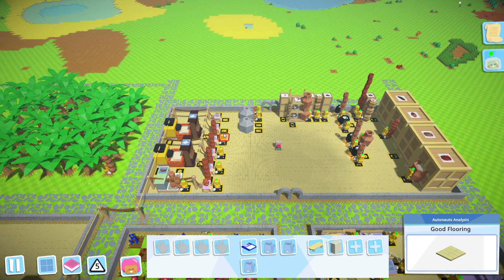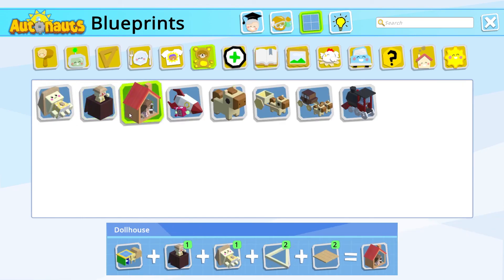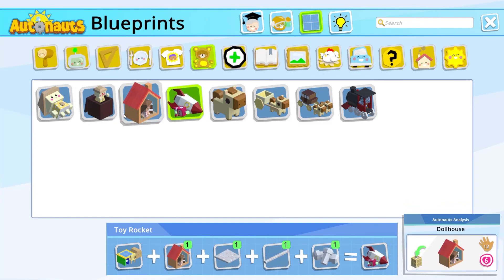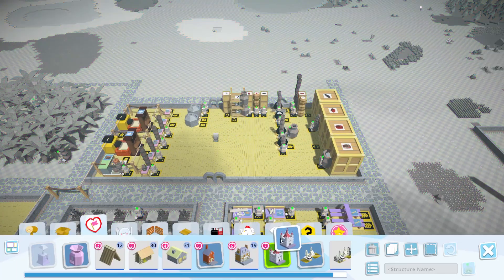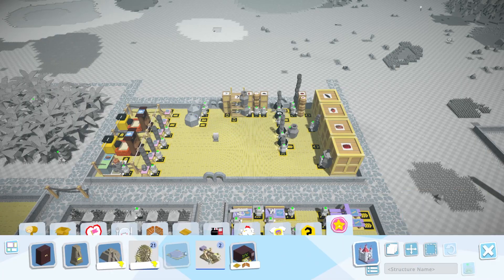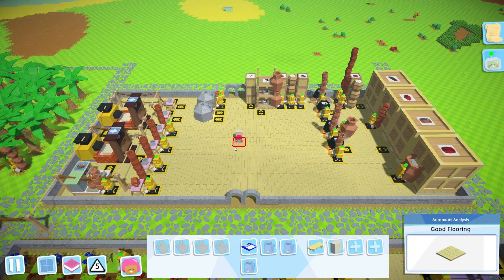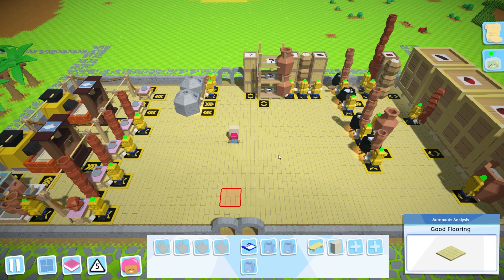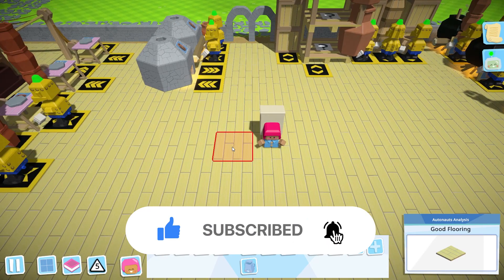So everything is running. Next time we come back we're going to work on paper, which will get us the Simple Book — that'll be awesome. We're also going to have to get a dollhouse soon, which takes both resources we're already making. We still have a few things to do before we wrap this up. I got a new wonder in between plays and I don't know what 'unwanted animated items' means — I really don't know what that's used for. Anyway, thank you guys for sticking around and watching. Go in the comments and let me know what game you'd like to see me play. I'll catch you later — your host Player One, signing out, good night folks!